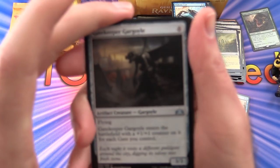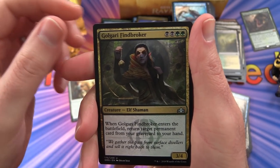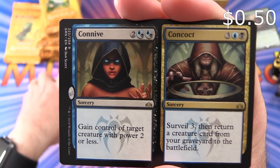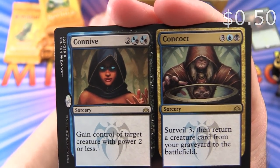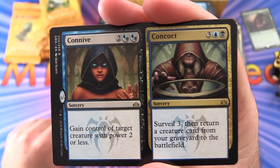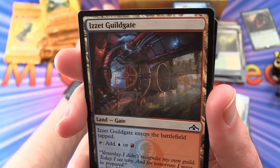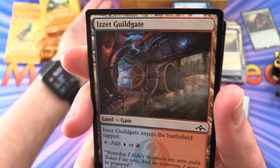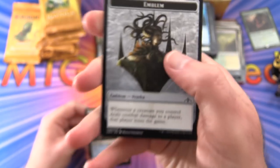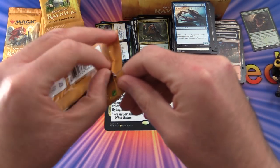Next pack: Gatekeeper Gargoyle, Gird for Battle, Golgari Findbroker. Rare is Connive // Concoct. Connive is a sorcery for 3 — gain control of target creature with power 2 or less. Concoct is surveil 3, then return a creature card from your graveyard to the battlefield. A nice Dimir card. An Izzet Guildgate and an emblem of Ral — so now we have the emblem, we'll be on the lookout for the planeswalker herself.